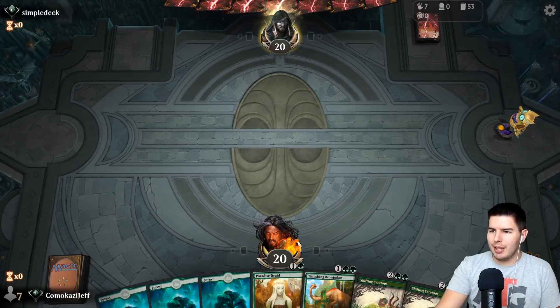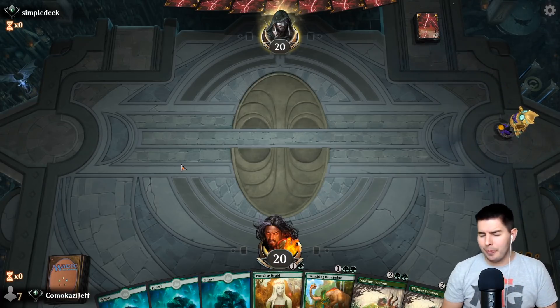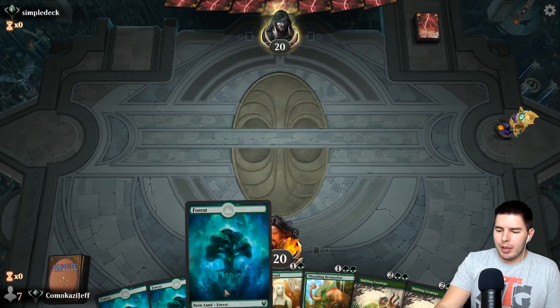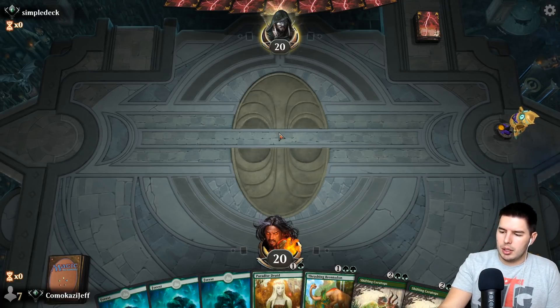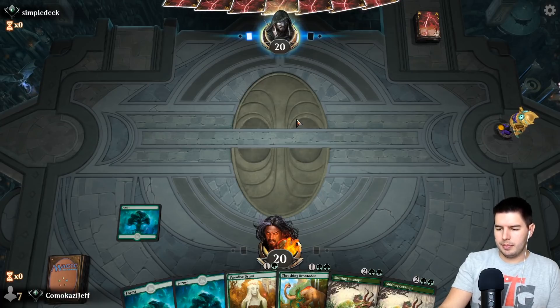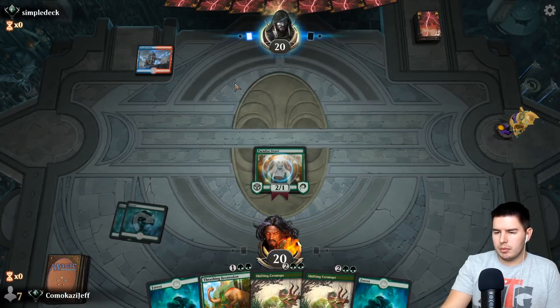Alright, up against Simple Deck here — love this hand, it's sweet. Looks like we're up against mono red though so we'll see. You can't really base everything just off the cards. I always forget to change my card sleeves — I build so many decks that I just forget about that piece of it sometimes. I build like two new decks every day — or every day that I play. I've not been playing as much lately. We have Forest into Paradise Druid. Forest, pass the turn.